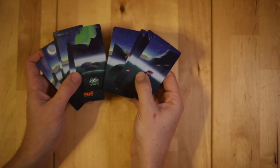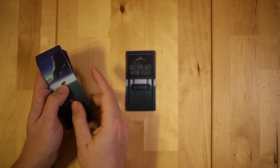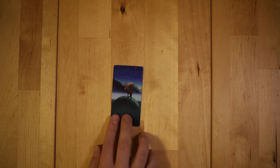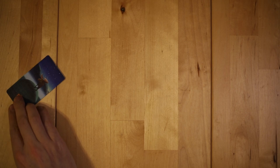Everyone starts with a hand of cards with a variety of pictures on them, and everyone's going to pick one of those cards, put it face down, and then pass their hand clockwise or counterclockwise — as long as you all pass in the same direction. Then, once everyone's chosen a card, you're going to reveal it in player order, adding it to either one of your panoramas on either side. And if it's the first time you've added a card to this panorama, it will begin the panorama.